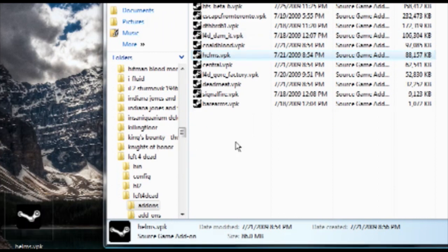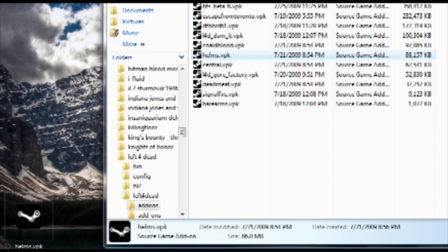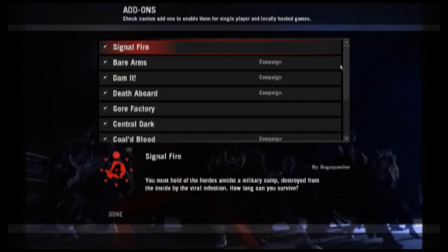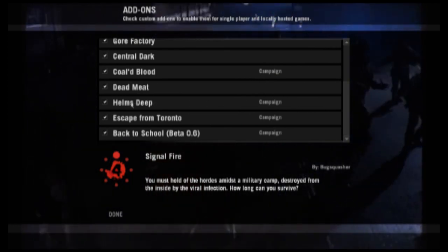You can also simply drag and drop it into that directory, but you don't have to. If you just double click it, it will install. Now if I start my Left 4 Dead game and go to Extras and Add-ons and scroll down, you'll see that Helm's Deep is checked, which means it is now a playable map.